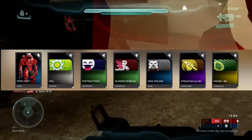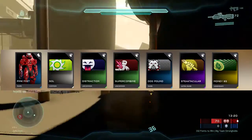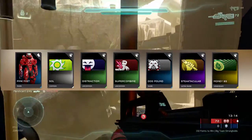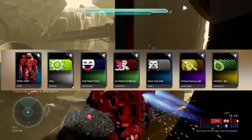And then we have the Pink Mist stance, which looks really dope — I definitely want to try and use that. Next we've got the Soul emblem, Distraction emblem, Super Combine emblem, Dog Pound, Stanktacular, and Money Eights.